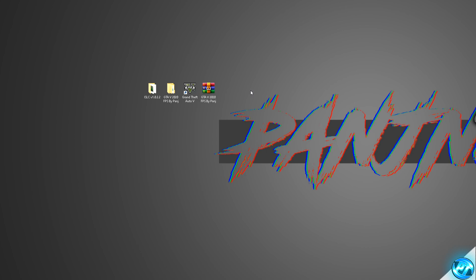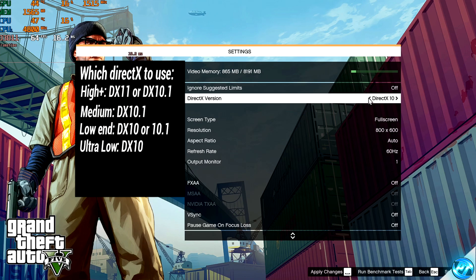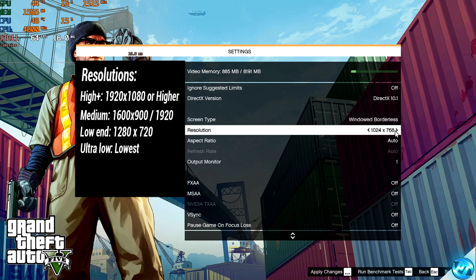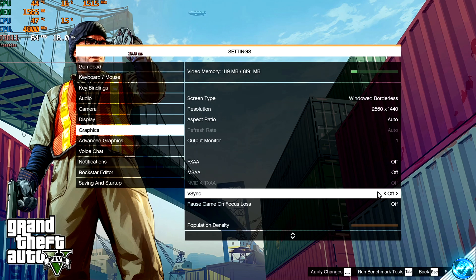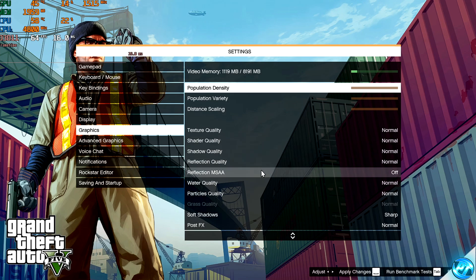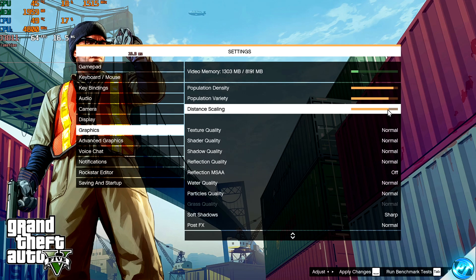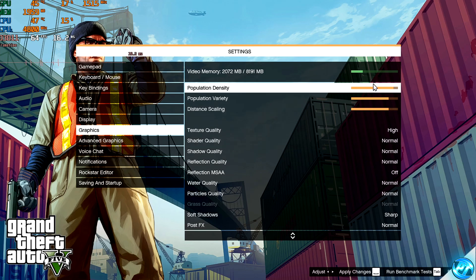We're now going to boot into the game to finalize our in-game settings. Navigate down to the Settings tab, then start by going down to the Graphics tab. Start with your DirectX version — use the DirectX version shown on the right-hand side of the screen that corresponds to your system specs; for most people, I would recommend DirectX 10.1. Go down to Screen Type — for most medium-end to high-end PCs, Windowed Borderless will give you the best results. Set your in-game resolution as recommended for your system specs. Keep FXAA off, MSAA off, and VSync off for most people, unless you're running into overheating issues or weird frame stutters. For grass quality, ensure this is set to Normal. For the three quality sliders, I'm setting them to around the three-quarters mark. For texture quality, match this to your system specs — Normal for ultra-low to medium-end PCs, High for higher-end PCs. Once set, go to the bottom right-hand side and apply changes.